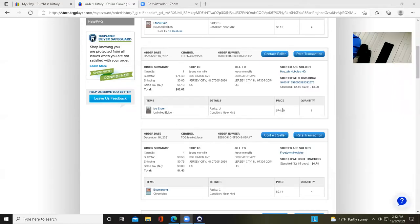The Ice Storm listing shows 75 dollars for near mint, plus about six dollars shipping, coming to just over 80 total. The light-played ones I found were around 60 dollars. It's definitely hovering in the near-mint to light-played gray zone, but all in all still fine, especially since I now have four Ice Storms to complete the deck.